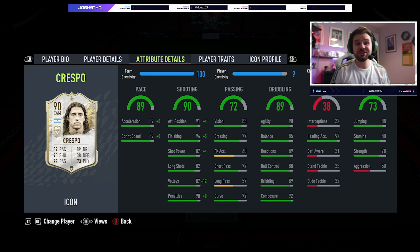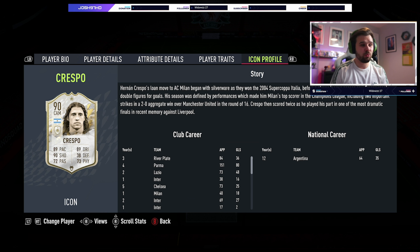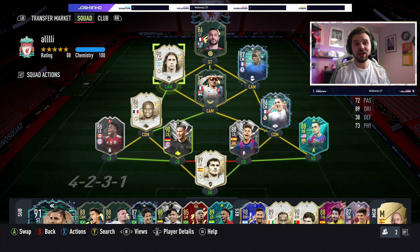His stamina is really, really bad — 80 is shocking for a prime icon. 78 strength is okay. His aggression is pretty poor. He does have a finesse shot trait and a power header trait as well. His icon profile is from when he played for Milan, where he was an absolute legend. Without further ado, let's get into the gameplay.